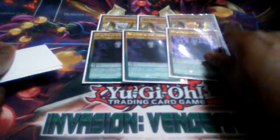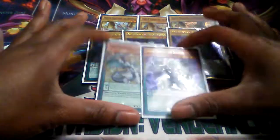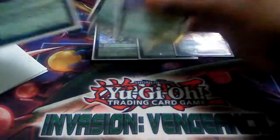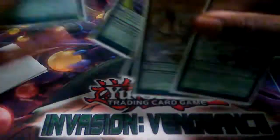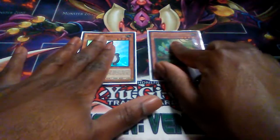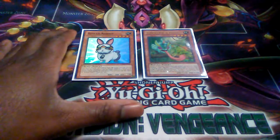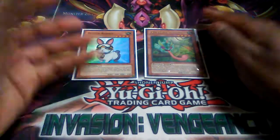Next is the Draco engine: triple Master, triple Vector, one Luster, and one Lector — that's my Dracos. To follow that up, I'm running one Rescue Rabbit and one Mask Chameleon. Mask Chameleon is just another tuner and another target. Rescue Rabbit lets me make plays in case I don't draw into any of my normals.